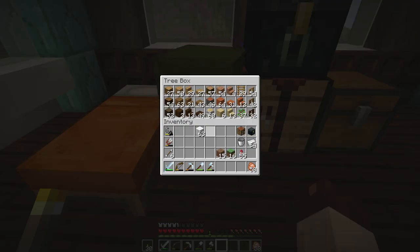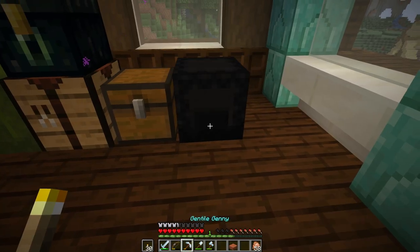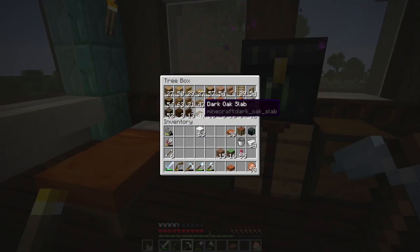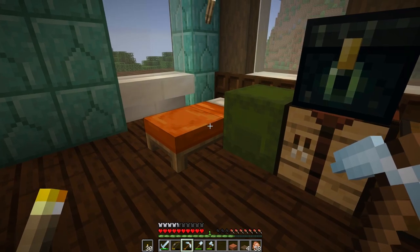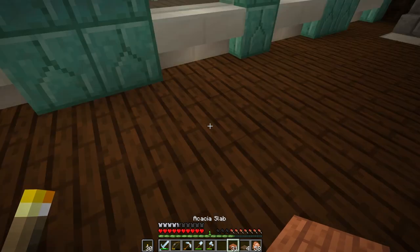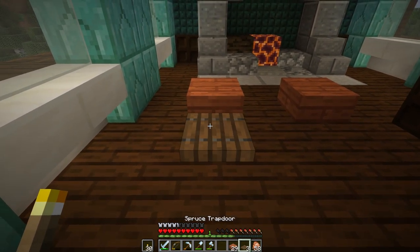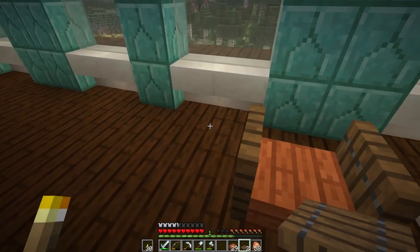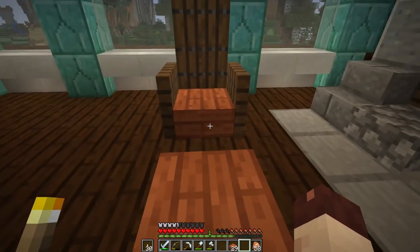Let's put this down here. I think I have some spruce trapdoors in here - no, we'll have to make some. I need at least four. I'll just make these as I need them - two slabs. This was meant to be kind of like a footstool and then a chair, so we can sort of do that. That's meant to look like a chair and an ottoman.